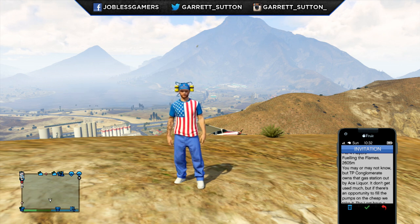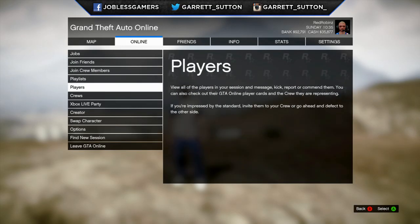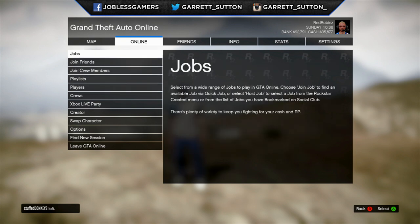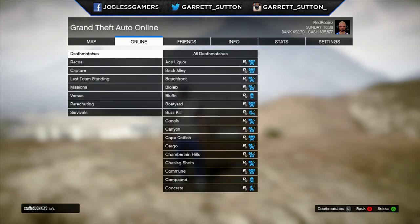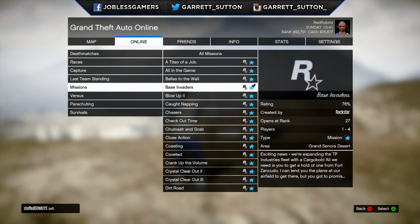Ideally you're going to do enough missions until Ron offers you a mission called Base Invaders. You want to go to Jobs, Host Job, Rockstar Created, then Missions, and look for Base Invaders. Now if this job is in your list you should technically have crates unlocked. If for some reason you don't have Base Invaders on your list then technically you have crates locked — you guys can confirm this in the comments as this is just research from my own experiences. Before, when I had crates locked, I did not have the job Base Invaders.